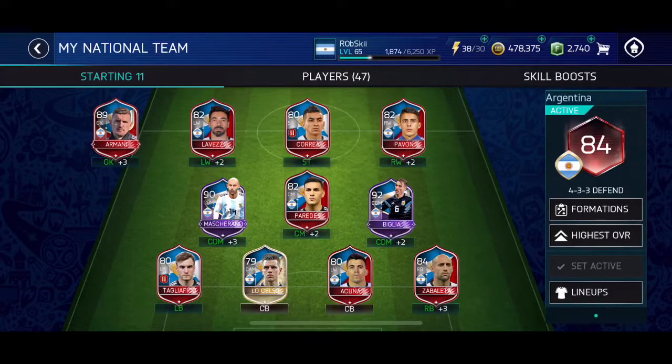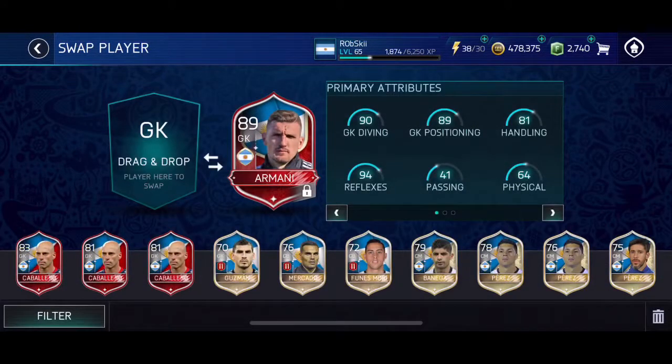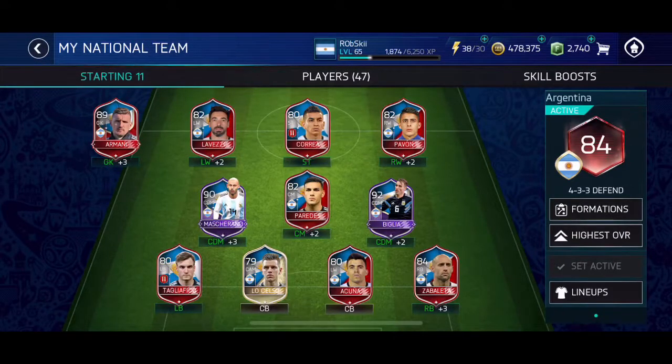So this is the squad here, it's currently 84. We have our goalkeepers — we have a couple of elites now as starters, no longer the starting 11. We had the Willy Caballero card, but ended up getting Armani and he's an 89, so he's definitely going to be my goalkeeper for now. Until I get some other people in there, Romero is going to be the main one I go after.